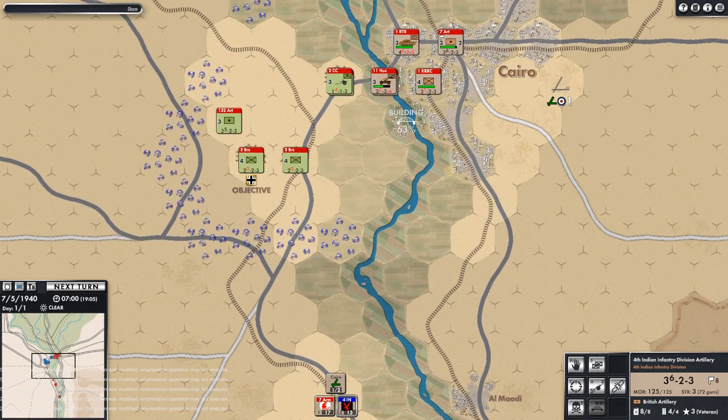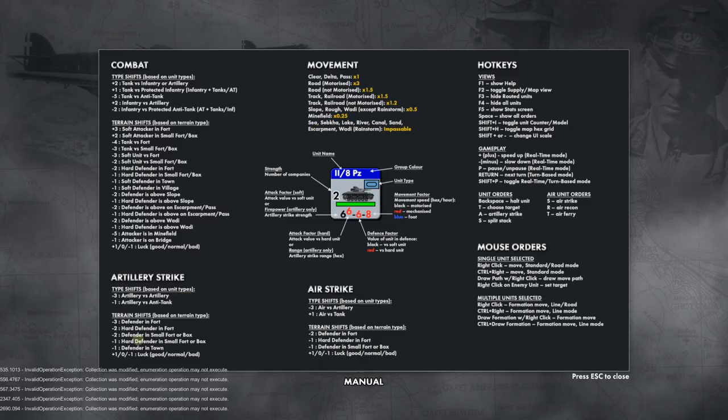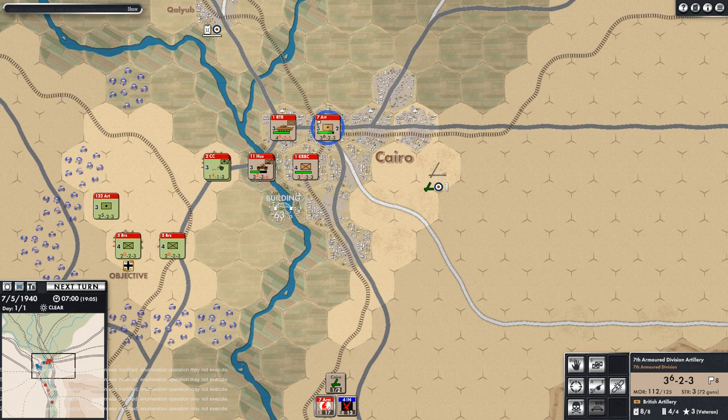It said it may take a whole day to clear that mine — I don't want to be in the kill zone there. Let's go to the other unit and use some of its mine-clearing ability, then move this unit to get adjacent and start clearing the next minefield hex. Our artillery range is six — one, two, three, four, five, six — so it really only needs to come up to about here. Let's bring it up to this road junction. We're at 63% on the bridge build.